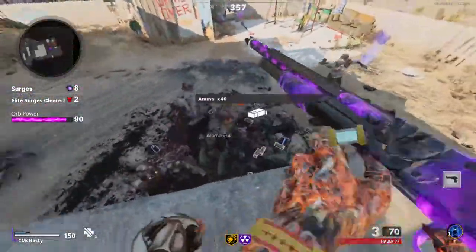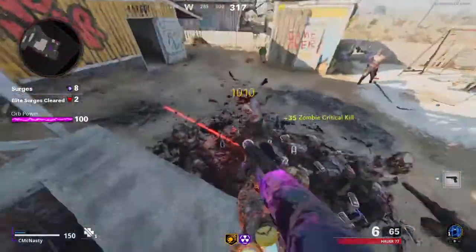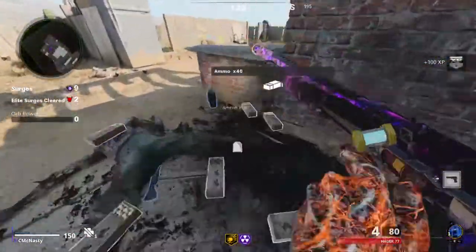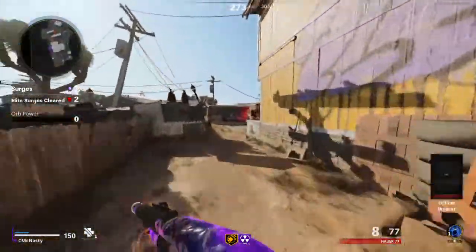Now we got our PhD Slider and we're waiting for another boss round — we're almost there, a few more kills. Just like that, and now we're gonna go explore and try to find a new glitch spot. I have an idea in mind.